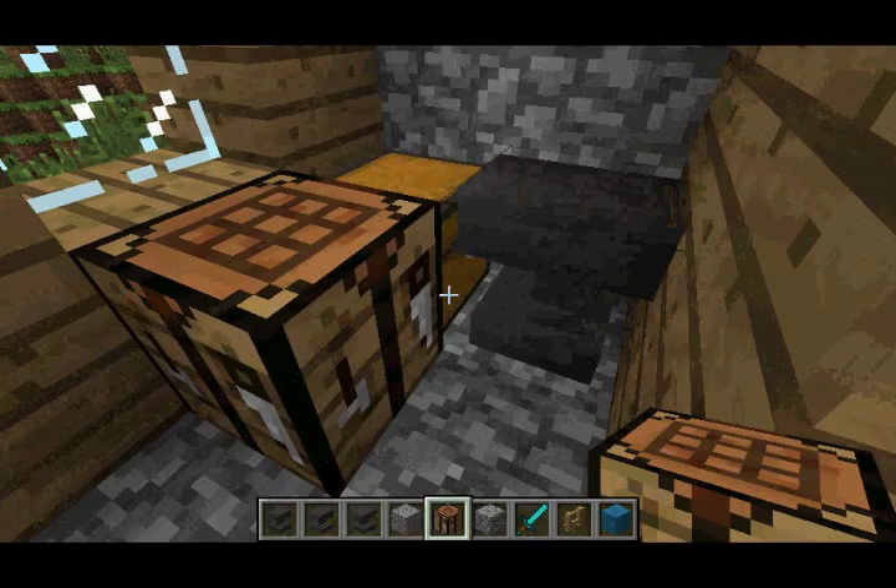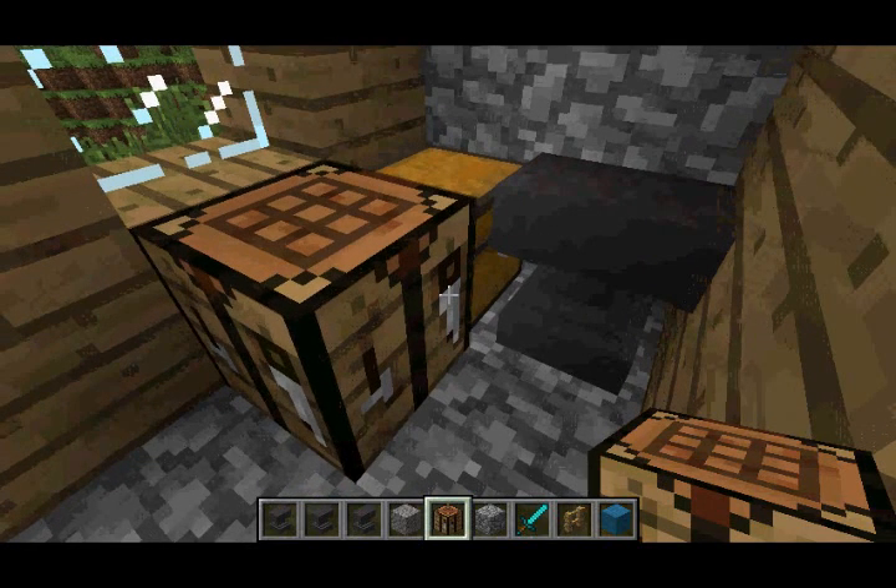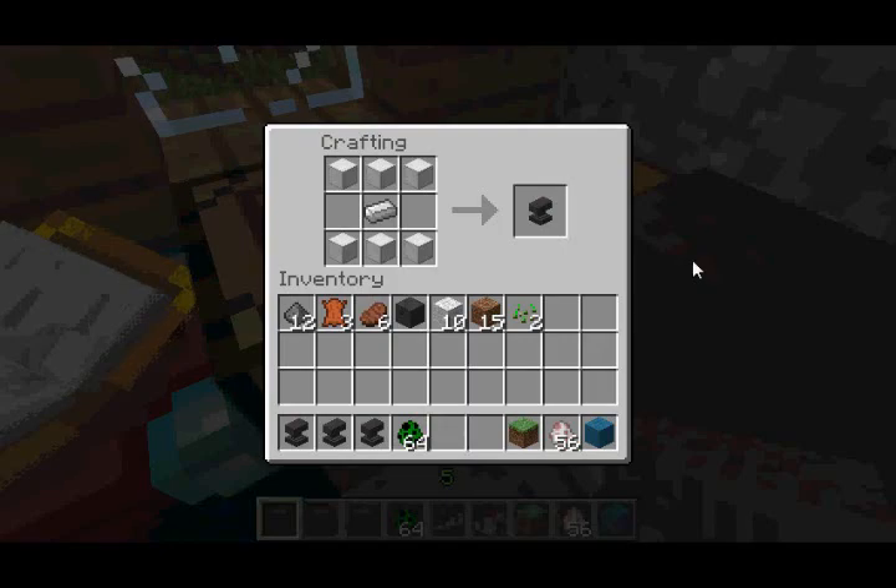The first feature they added is a new item called an anvil. Anvils can be used for repairing weapons and tools, and they are crafted by putting six blocks of iron and one iron ingot into the crafting table in this fashion right here.